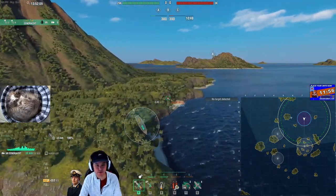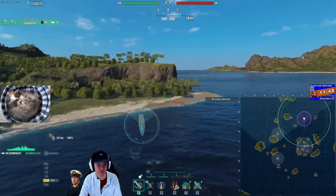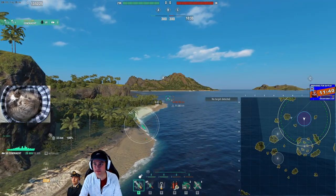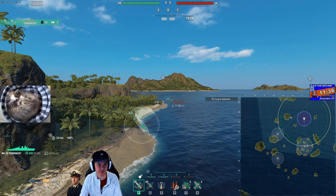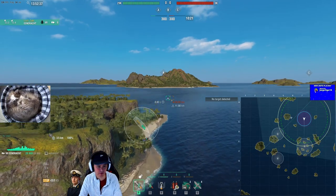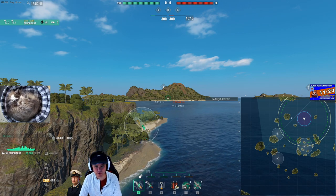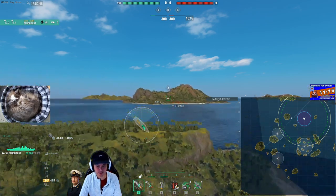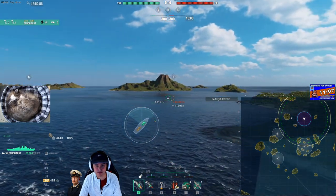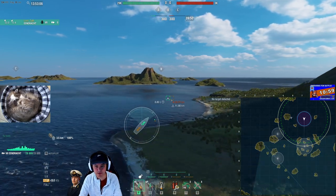Over here, a radar cruiser or Des Moines can sneak up all the way to about here — maybe a little bit farther, but here is probably good. Park your Des Moines right here, wait for the enemy destroyer to get in the cap, pop your radar button, and pray that your team can shoot them. This is a really nice spot for a cruiser like that. You can also put a German cruiser here — like a Hipper or Hindenburg — and lock the area down with hydro, because I often see destroyers that like to hide out right over here on the other side of the island, and I think you're right within hydro range for a German ship.